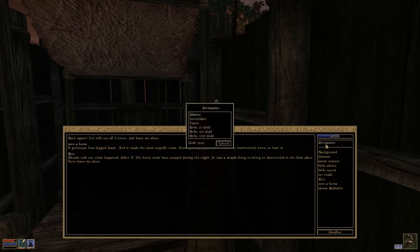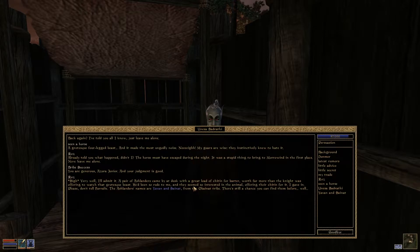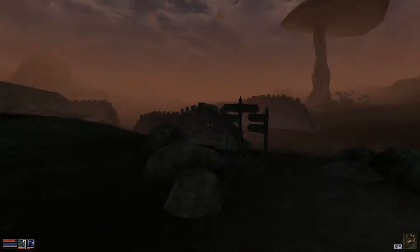Should I persuade you? I'll give you 100 gold. 'Very well, I'll admit it. A pair of Ashlanders came by at dusk with a great load of chiton for barter, worth far more than the knight was offering to watch the beast. He had been so rude to me, and they seemed so interested in the animal, offering their chiton for it — I gave in. The Ashlanders' names are Yavin and Sainet from the Obeynet tribe. There's still a little chance to find them before — well, they're gonna eat him probably.'